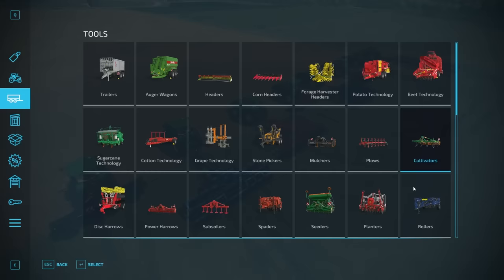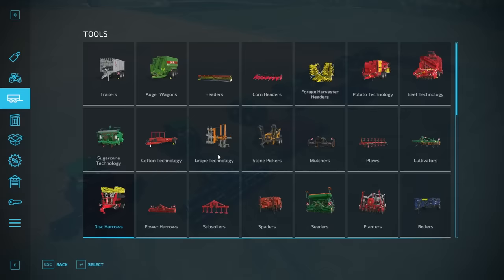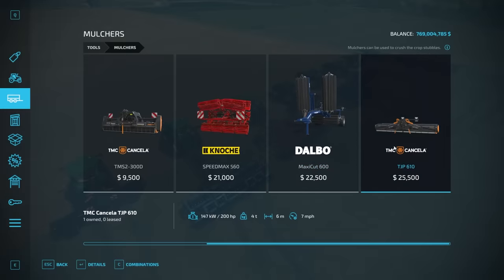Disc harrows run at 11 miles per hour, making them the fastest option. Mulchers range from 7 to 11 miles per hour — the one I'm running is at 7. Speed doesn't necessarily matter for this test, but that's worth noting.